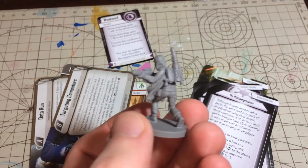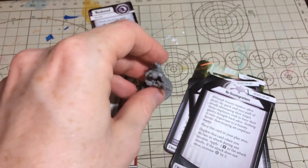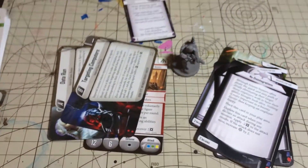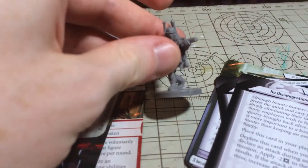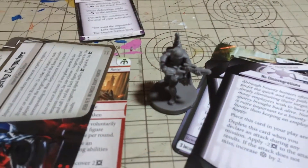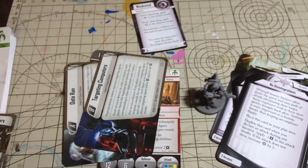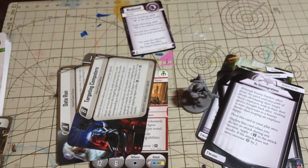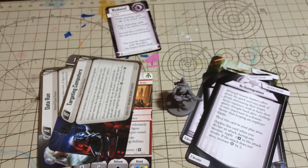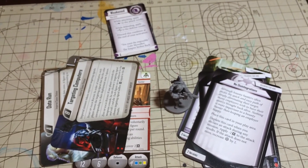Anyway, that is Boba Fett for Fantasy Flight Games Imperial Assault. I hope you enjoyed the video and it's given you a better idea of what you get in the pack and whether it's worth it or not. Feel free to leave any comments, positive or negative, below the video. I'll provide links in the description for my social media, should you wish to contact me there. Like, subscribe, share — all that fun stuff. And I shall see you again next time. Bye bye for now.